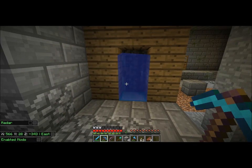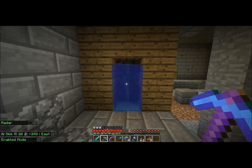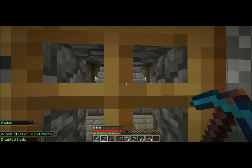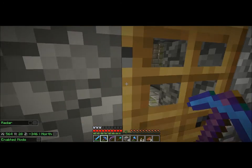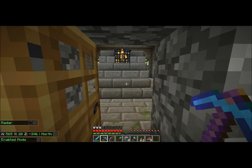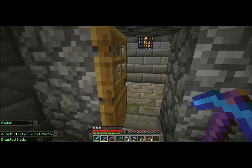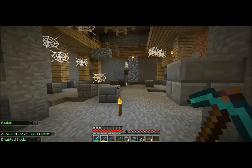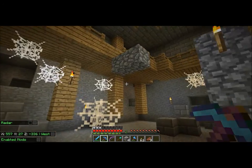We have a portal here — one of those creative gates that goes straight from our place — and in here is the end portal. As you can see, we have that spawner lit up but it still does spawn silverfish. We keep the door closed.